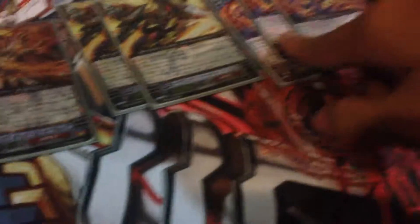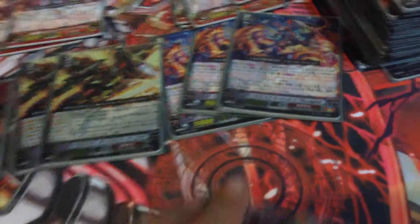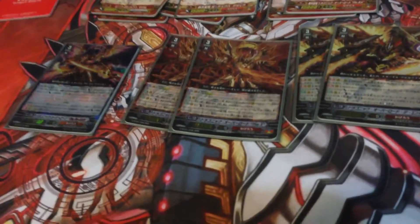Next I run three of Legend, which is very good. But I decided to run three of them because I had to take out one space for Rebirth, which is quite hard. Legend gets 50,000 power by discarding a grade three for the power, and you get to stand back out.